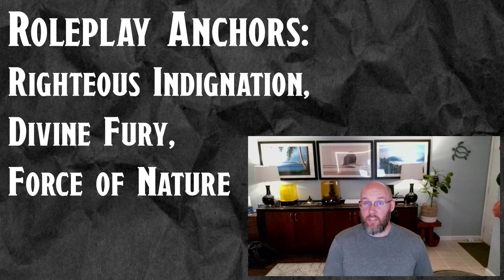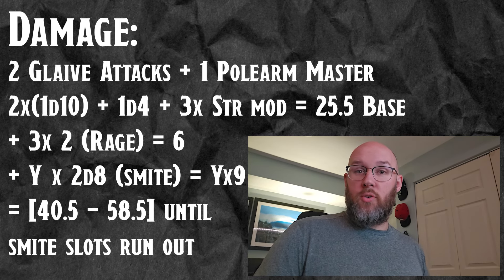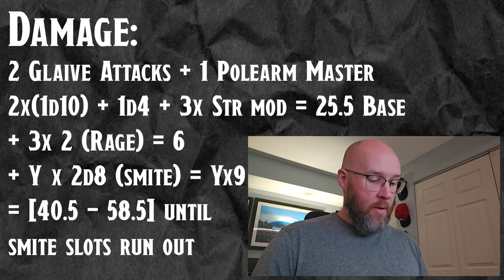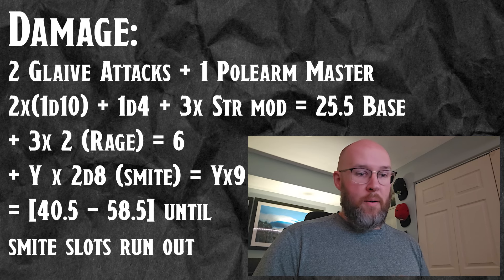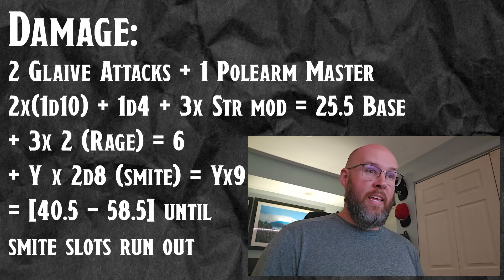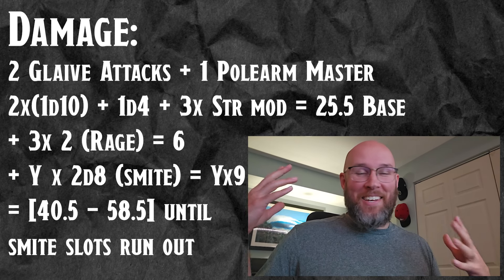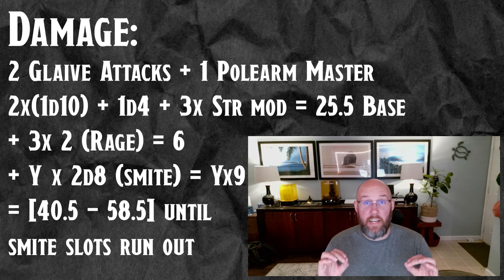For RP options, you are full of righteous indignation, full of divine fury. You are the hand of the gods, the spear of the gods — sent there just to be a force of nature. As for damage output, our Strength is going to be lagging a little, but at level nine we're looking at 2d10 plus Strength mod plus 1d4 plus Strength mod as a base before smiting. Every smite adds 2d8, so you can get up to 6d8 using all your first-level slots. It's very Nova — we're not looking for sustained DPS. You also get plus two from rage and resistance to physical damage.